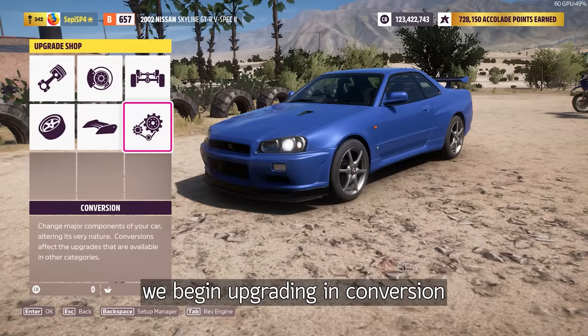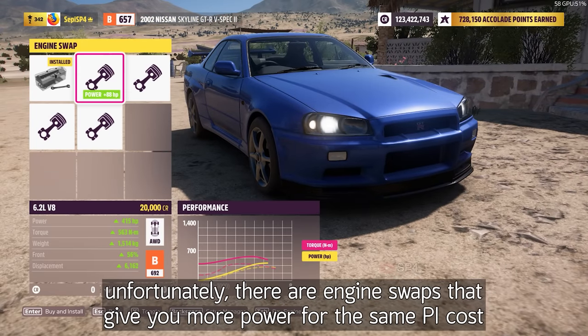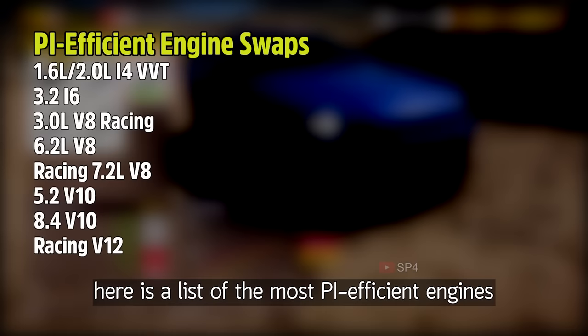We begin upgrading in conversion. Unfortunately, there are engine swaps that give you more power for the same PI cost. Here is a list of the most PI efficient engines.